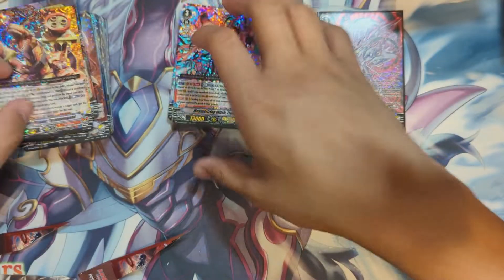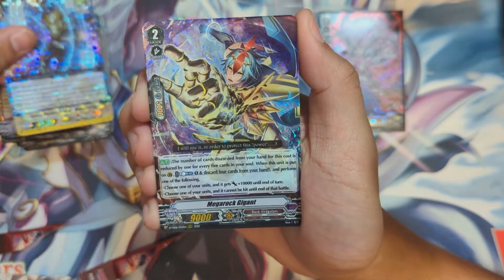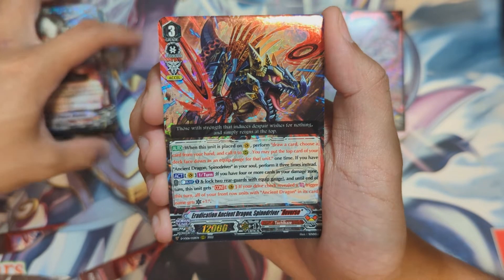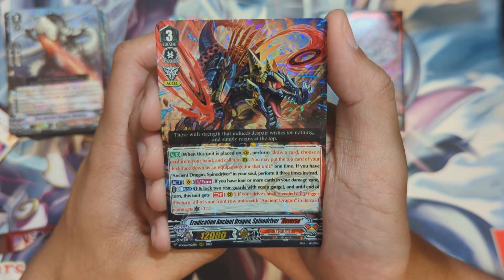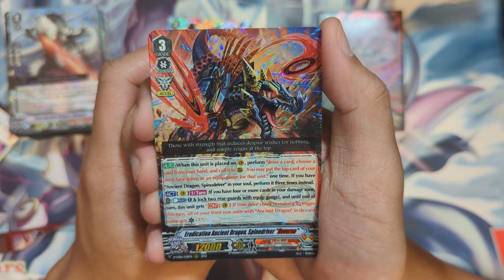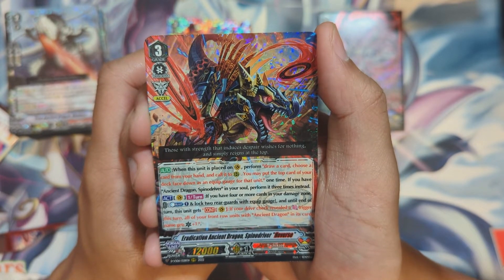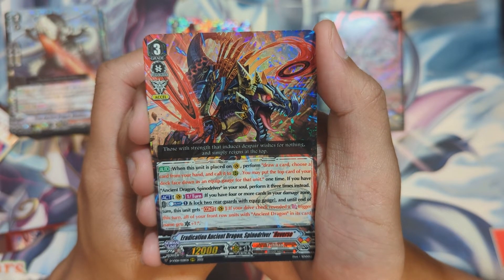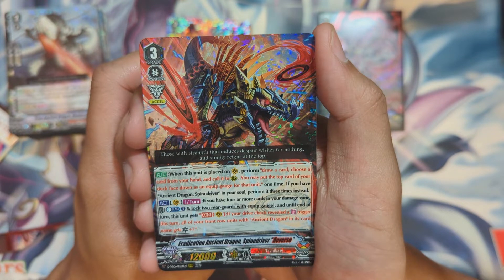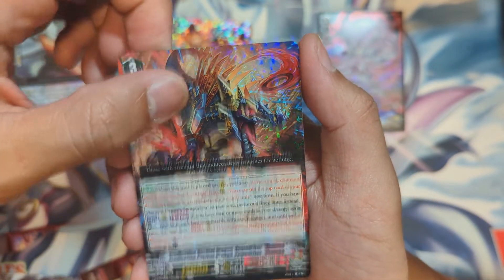Next: Illusion Scientist Refer Researcher Fox and Ancient Dragon Tyrano Legend. Last card is Spinal Driver Reverse — Mumyo Congo, Mega Rock Gigant, Kick Kick Typhoon, True Ancient Dragon Aloneros, and there it is: Eradication Ancient Dragon Spinal Driver Dragon Reverse. When placed on vanguard, you draw a card, choose a card from your hand and call it to rear guard — you may put the top card face down as equip gauge. If regular Spinal Driver is in your soul, you perform it three times instead of once. Act once per turn: if four or more cards in damage zone, counter blast one, lock two rear guards with equip gauge — if drive check revealed a front trigger, all front row Ancient Dragon units get plus one crit.